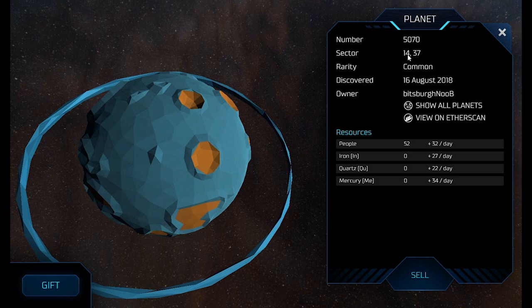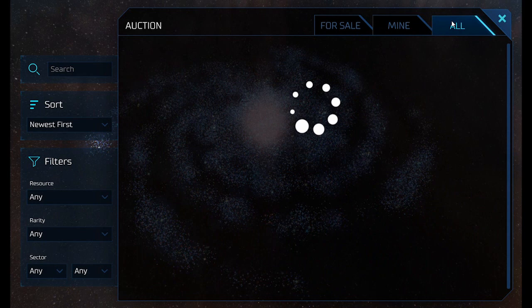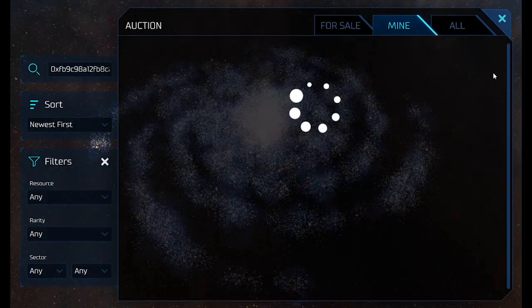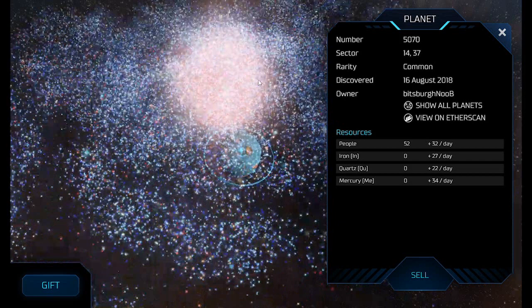If you use this public account, search for planets, invent ships, and if you find a planet, feel free to gift it to yourself. You will have your own 0x Universe ID and your own MetaMask account, so you can type in your ID there or your MetaMask address and gift it to yourself.